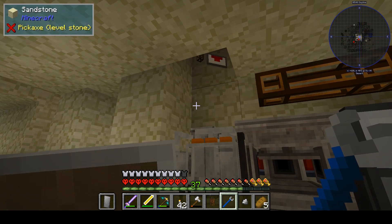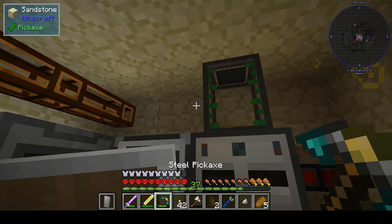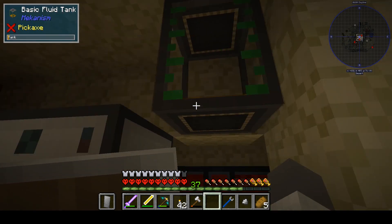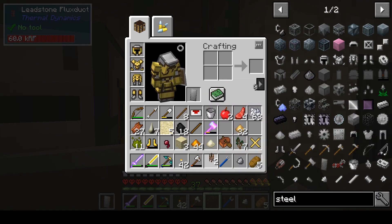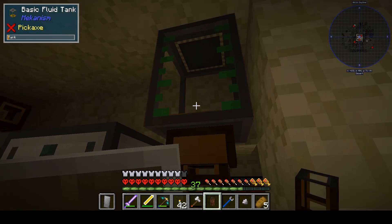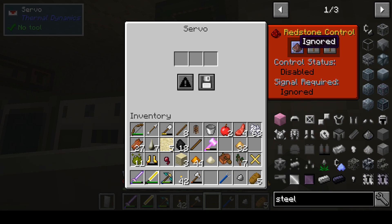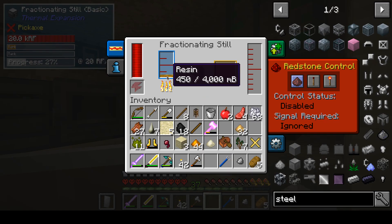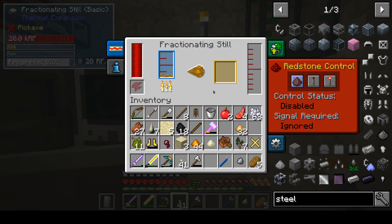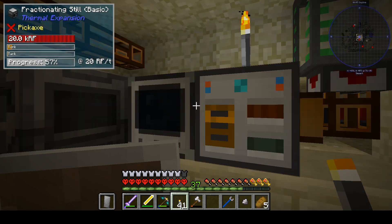So let's get rid of that and that for now. Alright, and then let's use the servo - empty. Oh okay, and I have actually enough to do one batch to make tree oil, that's nice - and another patch. So that's good, that's working.